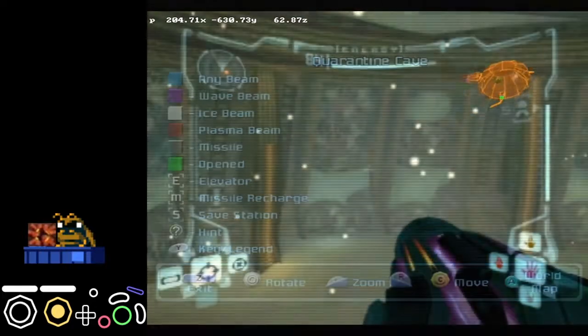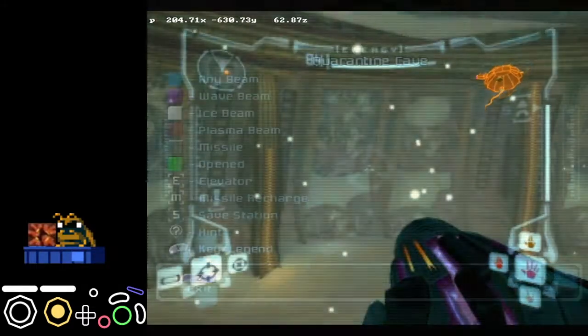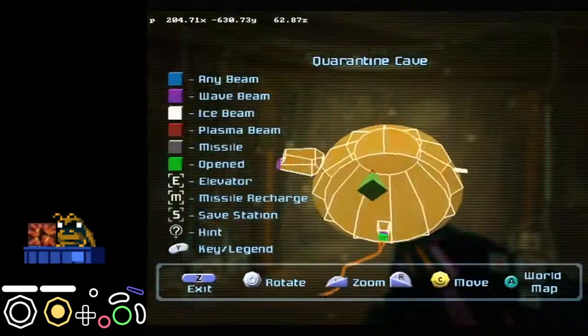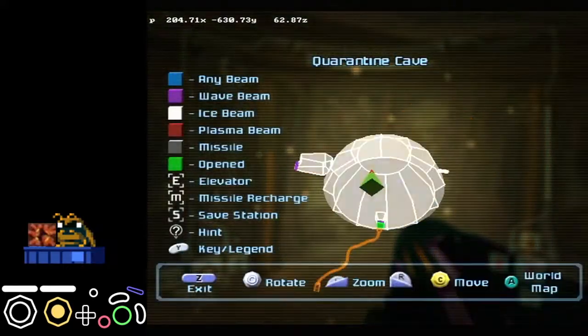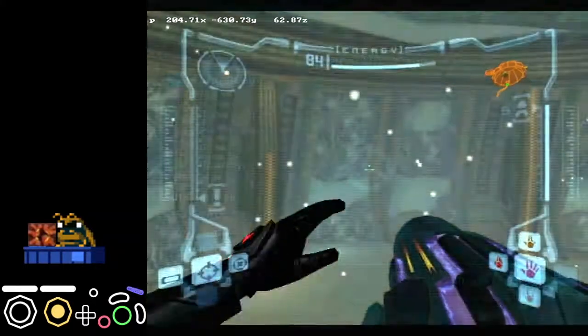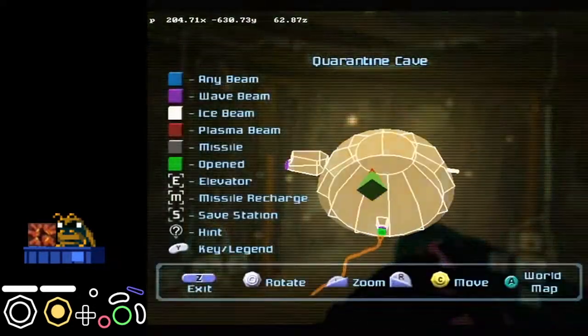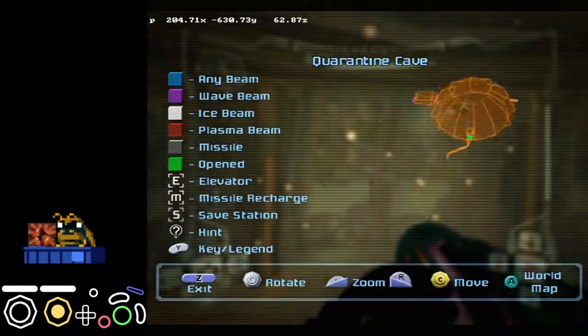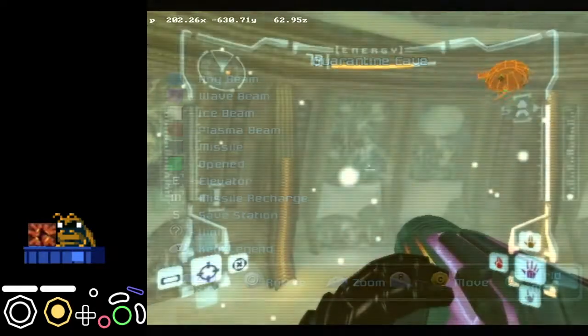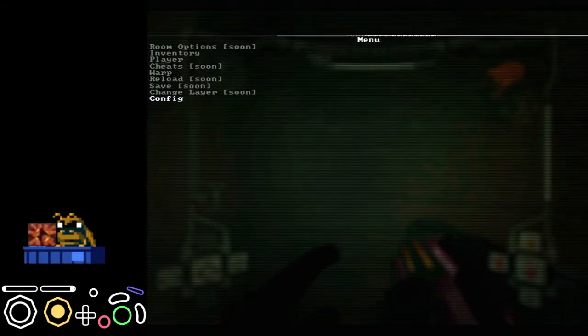You're just holding L the whole time, getting that angle lineup, hopping up here, getting your position lineup. Once you have your position lineup, hold R and L both and just pause buffer. I like to do it with the map, you can do it with the pause screen. Just pause buffer, advancing forward a couple frames at a time until you get a damage boost. Once you get the damage boost, you have eight frames to input a B-press. It doesn't matter which of those frames you input the B-press on — it will always make it.